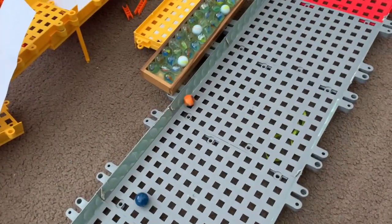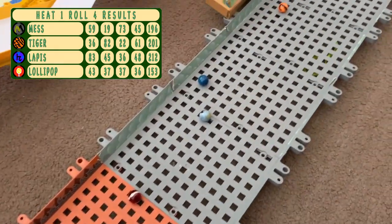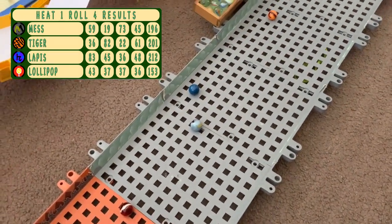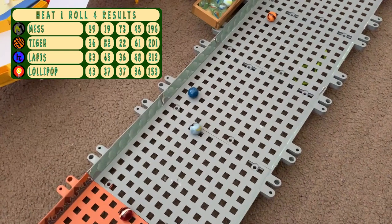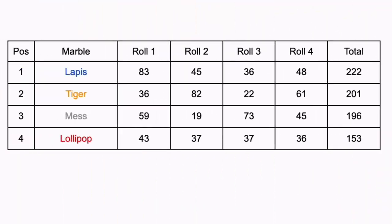And the final roll for these four. Tiger looks to be doing the best there, not incredible though. Everyone there closer than in the other heats. That concludes heat one of length rolling. Lapis takes the lead at the start with 222 points. Then it's Tiger, Mess and Lollipop down there with only 153.